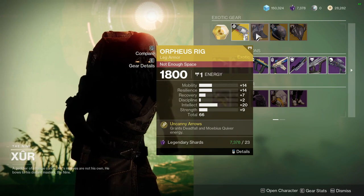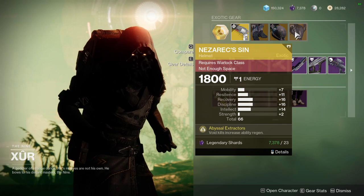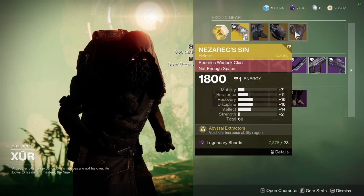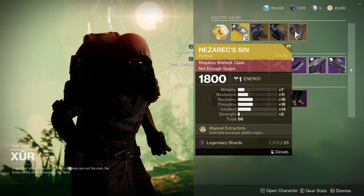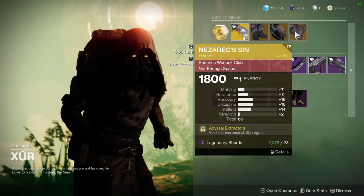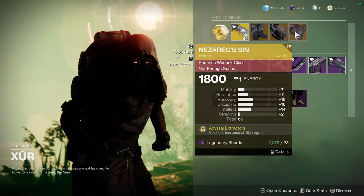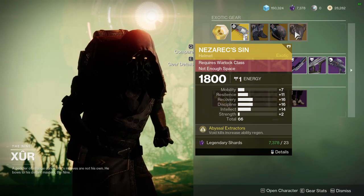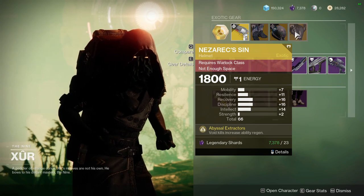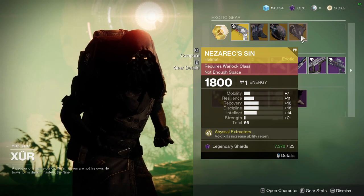Orpheus Rig has some very mediocre rolls — terrible rolls. But this one is actually decent. If you masterwork it and bump up the resilience, it'll be something like 23, 18, 18, 16 — that's actually pretty decent. You'd technically have tier two on everything you want, except for strength. If mobility were swapped with strength, I think this would be fire.